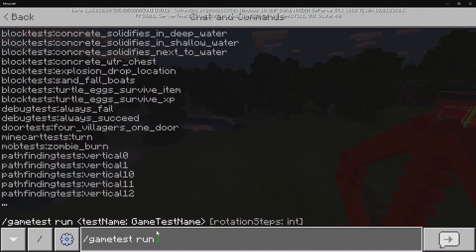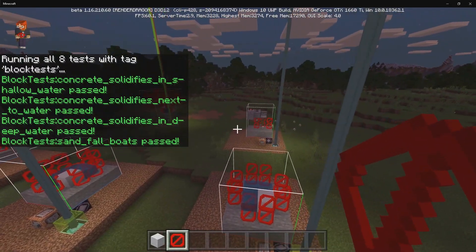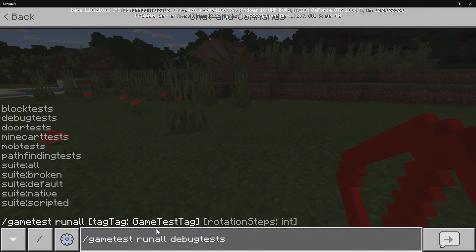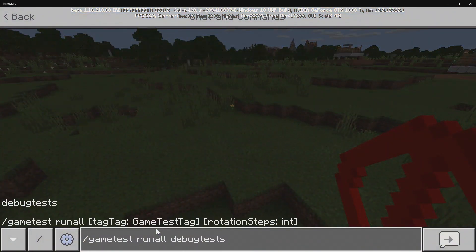That's going to be it for the Run commands. Run All — we have Block Test, which will run every single block test, every single Debug Test, and so on and so forth. I'm not sure what Suite is, but we'll look at that in a moment. Let's do all the block tests — these are all the different tests going on for blocks. For Debug Tests, it's just the two different beacons — one beacon there and one beacon there.